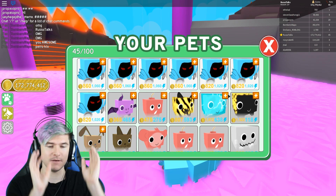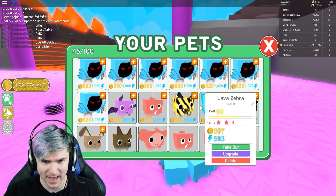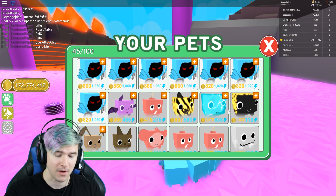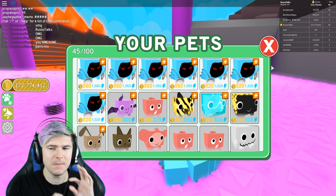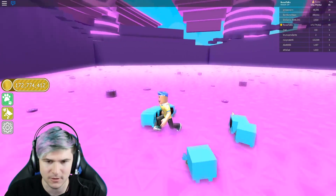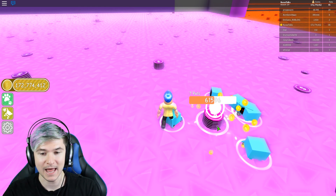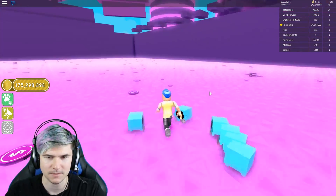Alrighty guys, that took longer than it should have, but I got my Dominus pets fully maxed out. The only ones not completely maxed out are the last three because I just purchased them — I need to level them up a little bit. So 860 coin collection is not that high compared to some other pets, like the Lava Zebra or Lava Turtle, but their agility is a lot slower. This stack in the first Pet Sim episode took me like 10 minutes to complete — I complete it now in literally 15 seconds. 15 seconds and I got like 2 million coins.